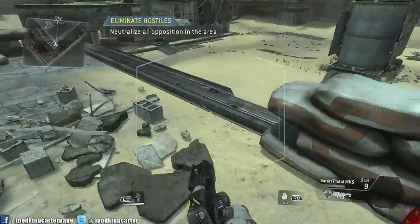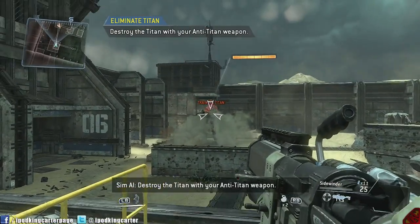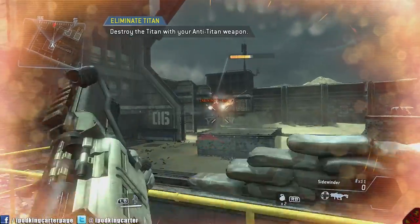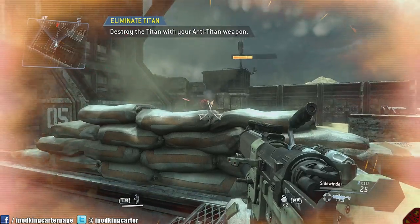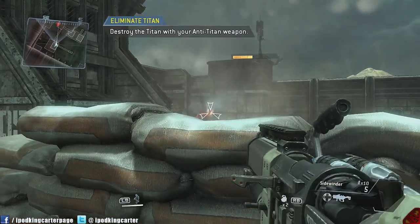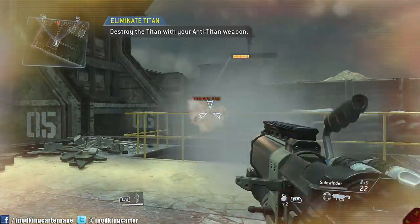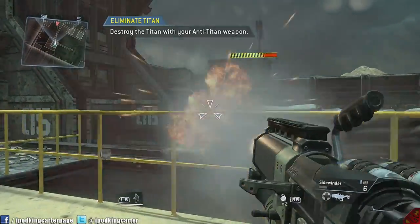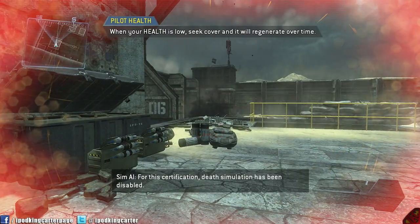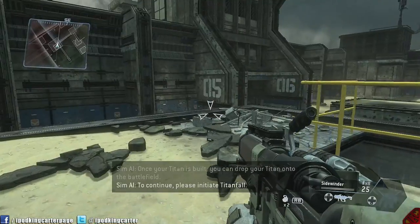Those kills add up to calling in your titan. But before I get my titan, I'll show you the titan killer weapons — certain weapons that enable you to take down a titan. The red parts of the titan are the most vulnerable spots, which are the top and back of the machine. I don't personally love this weapon, but there are other titan killers I do like.